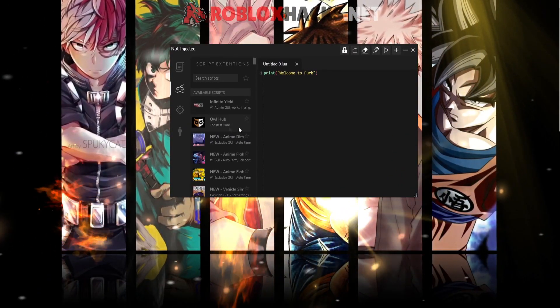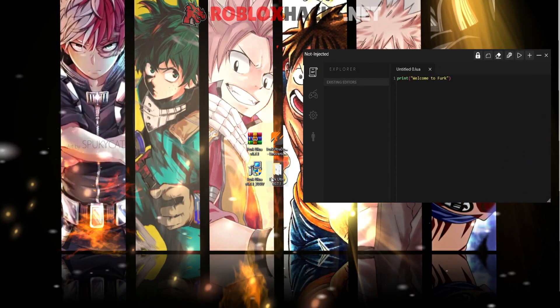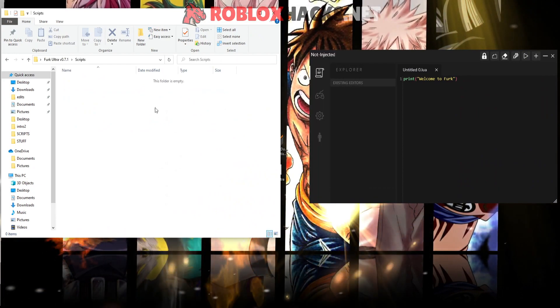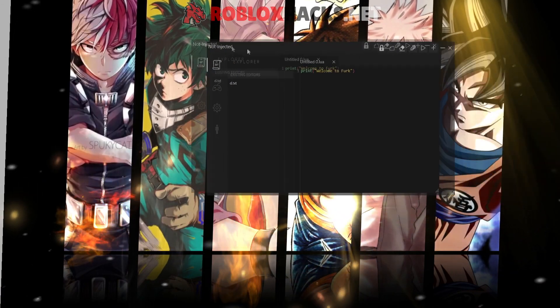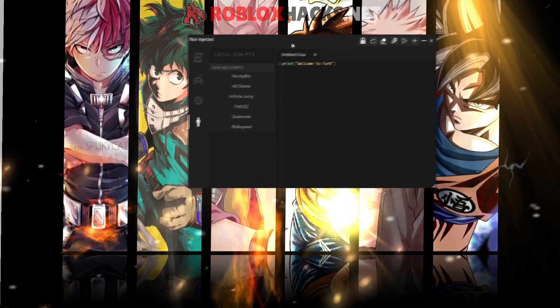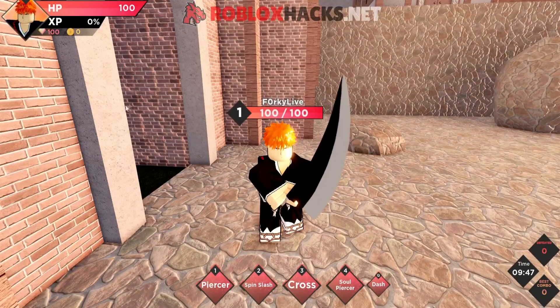Now we have the game hub and you can see Anime Dimensions right here. You can also see the scripts hub right here, so you can put your own scripts in here by going to the scripts folder — you can add any .lua or .txt file you want. You also have the settings tab for the UI, and at last you have the local scripts tab which you can use in any game you want.